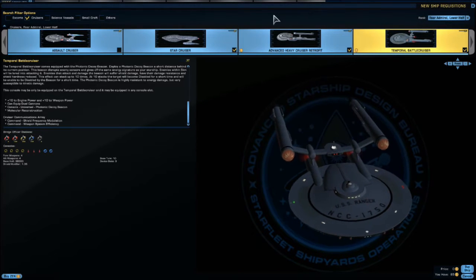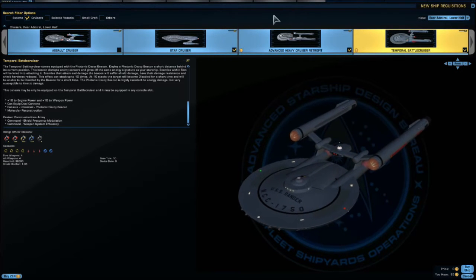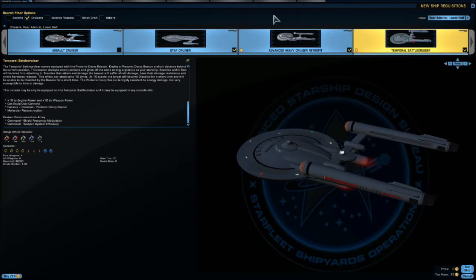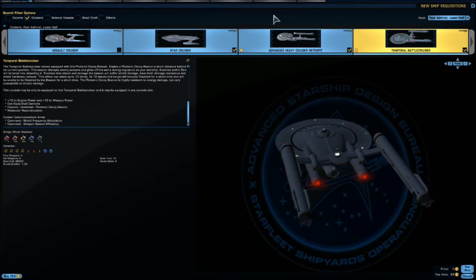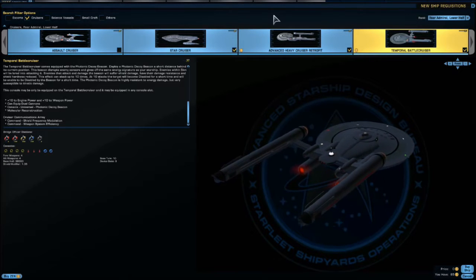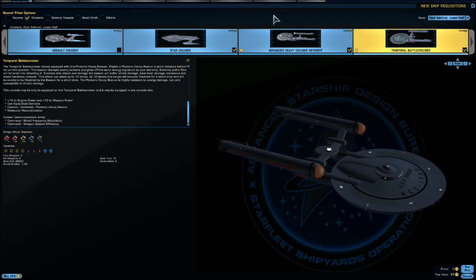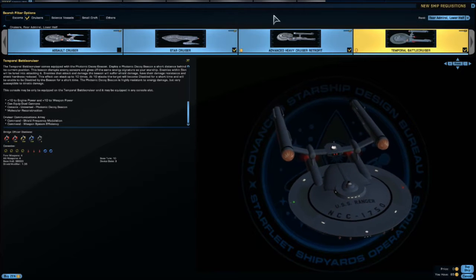For weapons we have 4 in the front and 4 in the back. Base Hull of 36,000, Shield Modifier of 1.05, Base Turn Rate of 10, Inertia Rating of 55, Impulse Modifier of 0.15, and 3 Device Slots. You also get plus 10 to Engine and Weapon Power. This can equip dual cannons, which is interesting. You also get the Cruiser Command Communications Array, but you only get 2 — Shield Frequency Modulation and Weapon System Efficiency.